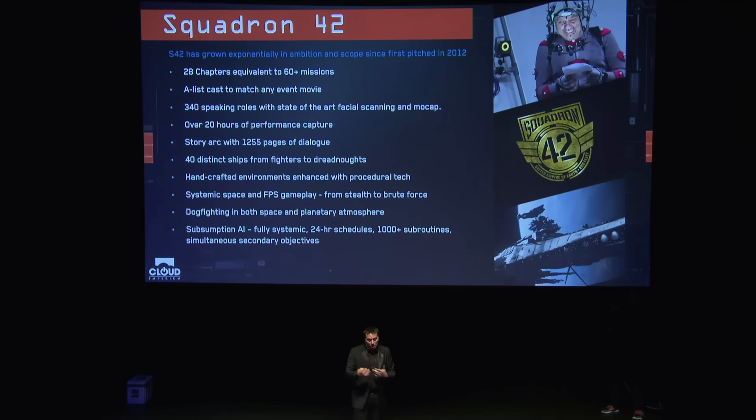Squadron 42 has significantly grown from when it was first pitched in 2012. We're content and feature locked now. We have 28 chapters in the story — that's equivalent to about 60-plus missions. Most of our chapters are multi-part, so if you compare it to a Wing Commander mission, they're usually two to three missions in length — flying around, down on foot, or talking to people.